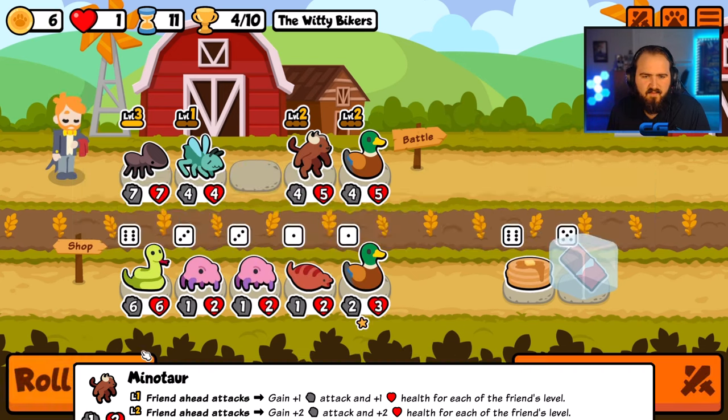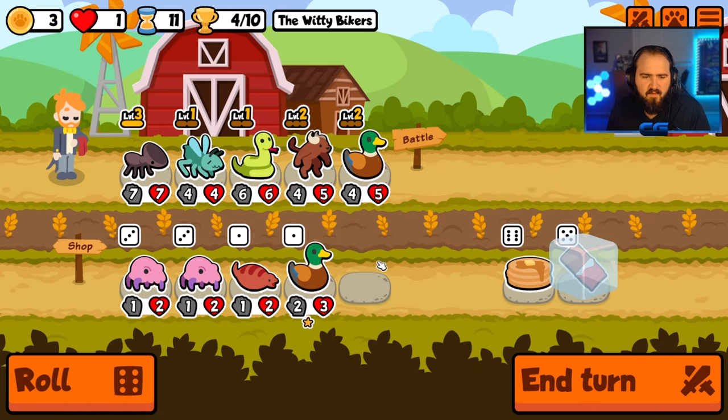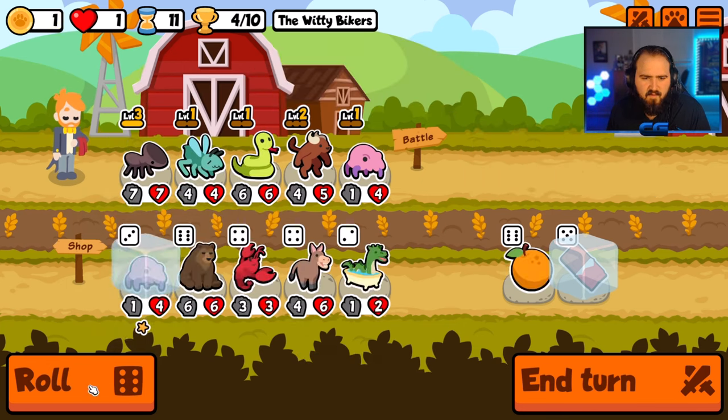I hope that didn't sound too complicated, but that means if you have a level 3 minotaur with a level 3 pet in front of it, it's gaining 9/9. Sorry if it feels like I'm doing a math lesson here. Anyway, this paired up with any of the jump pets is phenomenal.